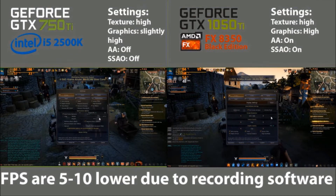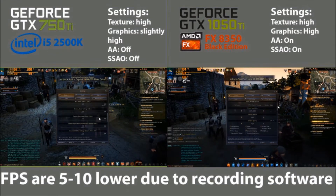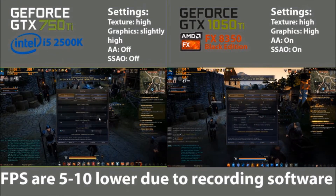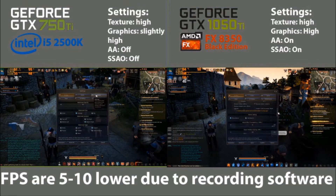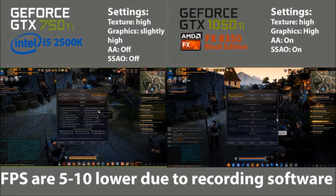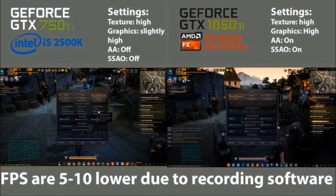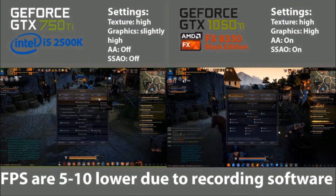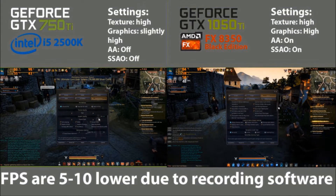You're also seeing on the screen the graphics settings — they're slightly different on both due to the higher or lower hardware. In this video there is some stuttering, and that is because of the recorder. The game uses your hard drive or SSD while you're playing, and because the recorder is also saving to the hard drive or SSD at the same time, it causes extra stuttering.